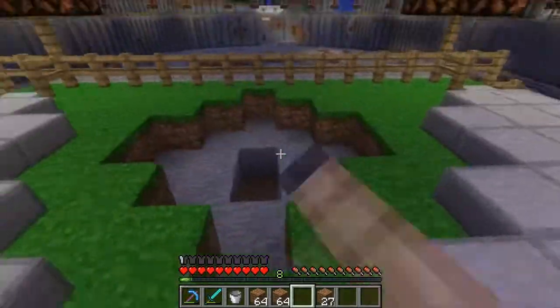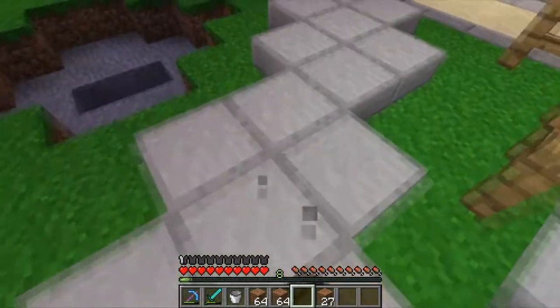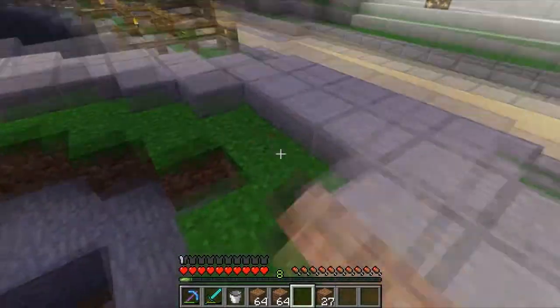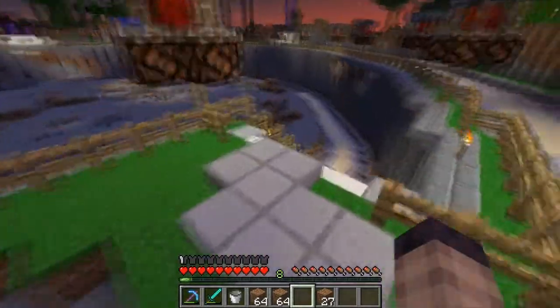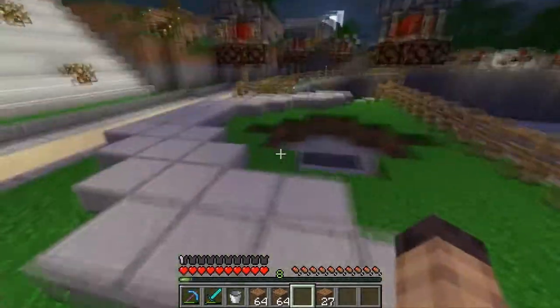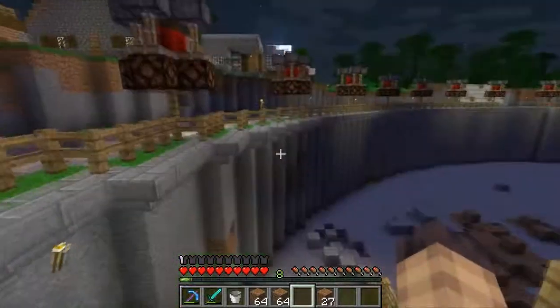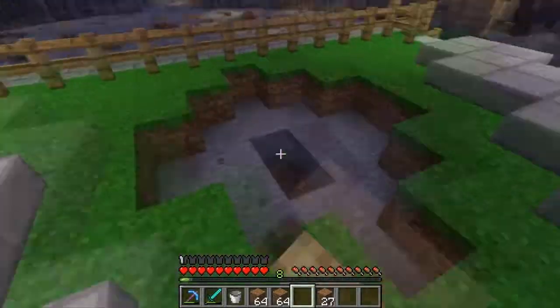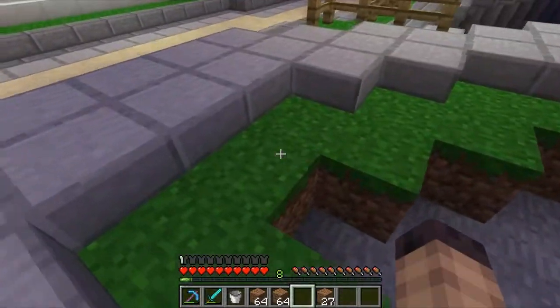I was thinking of some sort of design in the middle here — I'm not too certain. These are going to be quartz and they're going to be actually in the ground. I kind of want there to be like a waterfall almost coming out of it. Oh, that'd be cool — like a waterfall coming out into another island!